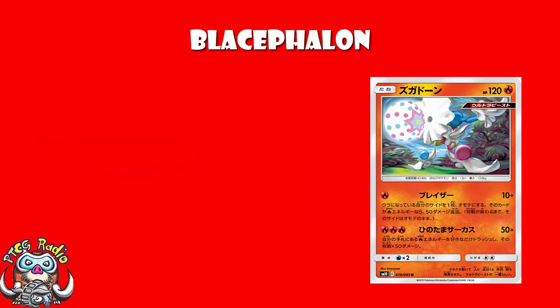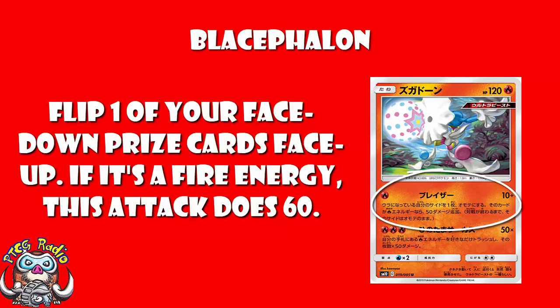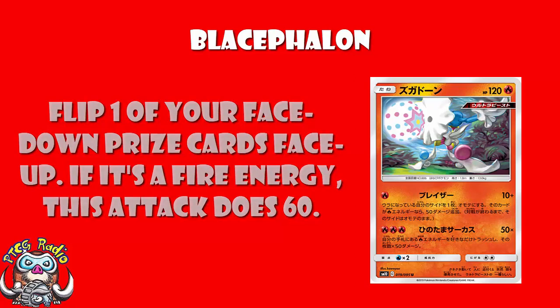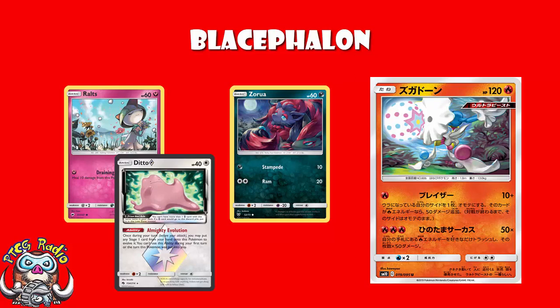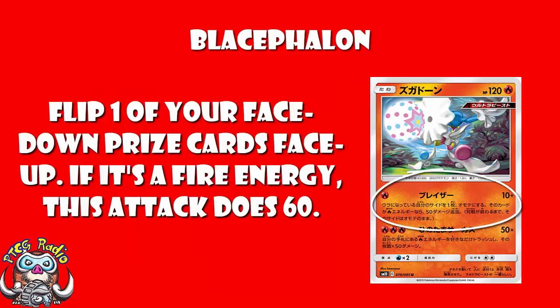The first attack costs 1 Fire Energy for 10 damage, and you flip one of your face-down prize cards face-up. If it is a Fire Energy, this attack does 60 damage instead. 60 damage is a decent amount — there's a whole bunch of evolving Pokémon like Zorua, Ralts, even Ditto Prism Star, and you're going to be getting KOs on all of these. This is a basic Pokémon for a single Energy, making it a great attack turn 1 going second, when your opponent hasn't been able to evolve yet.